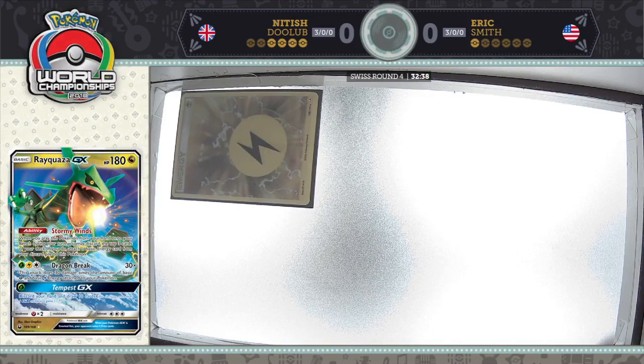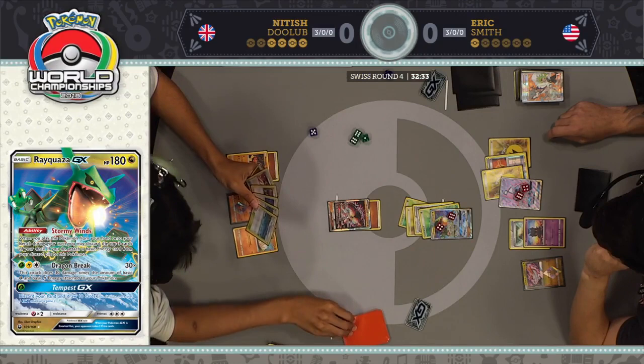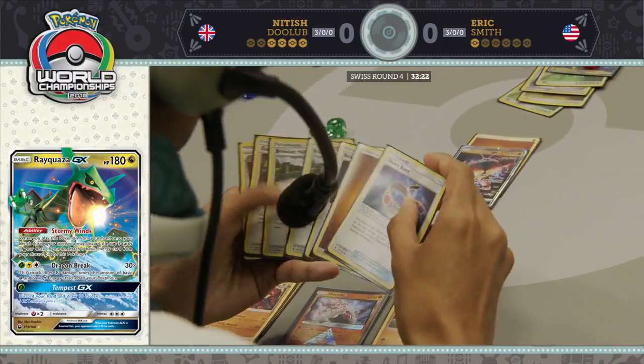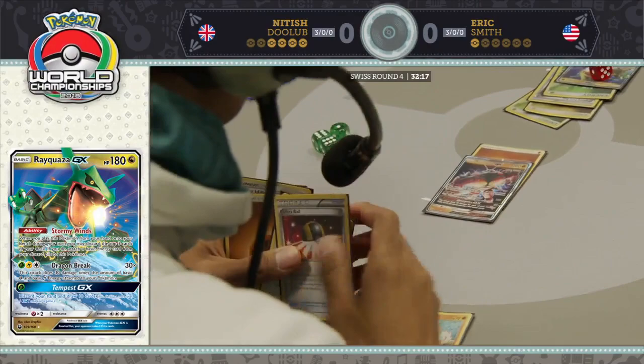There's B-string — oh man, that doesn't work anymore. Just so untimely. So many things just not going well here for Nittish. It looks like that might be the game, as Nittish honestly can't even knock out this Rayquaza, let alone survive another attack from it. All Eric needs is an energy — if he plays a basic Grass or Lightning Energy next turn, he wins the game.